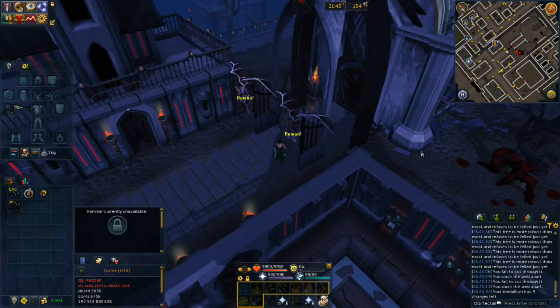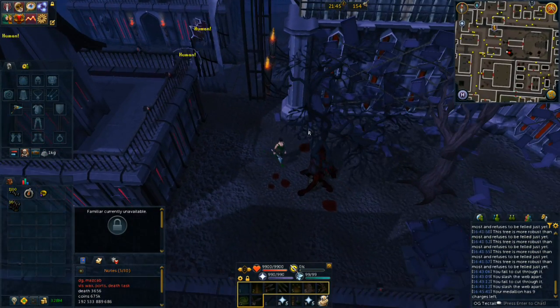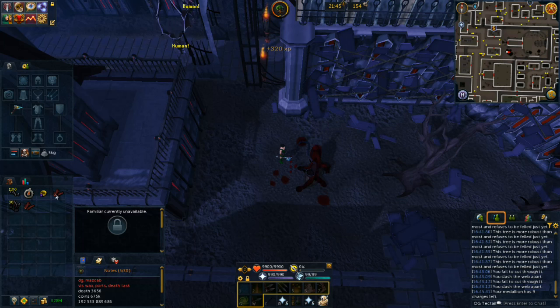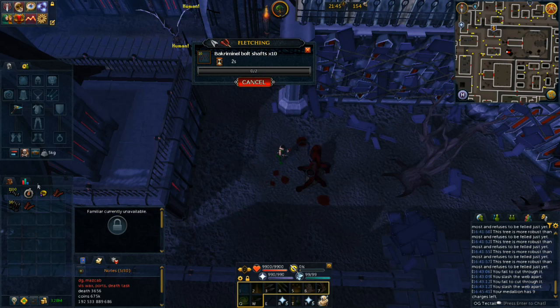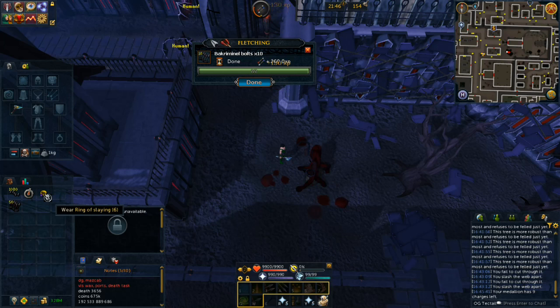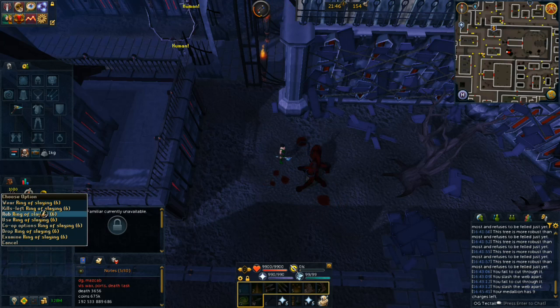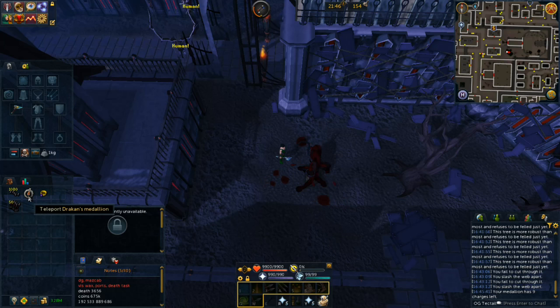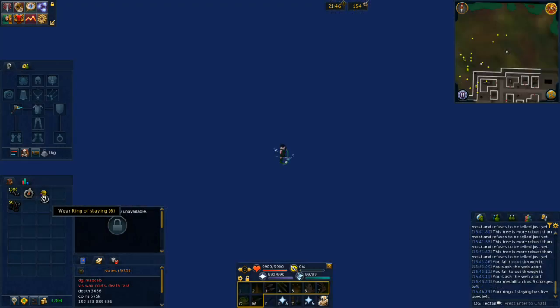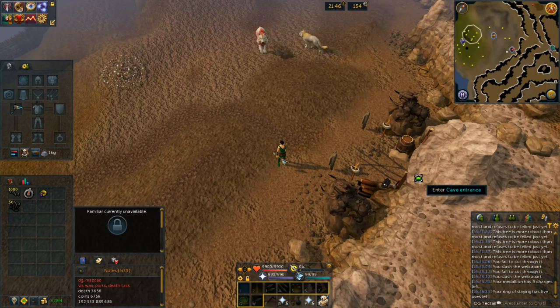If you are in combat you cannot make these bolts, but they don't deal a whole lot of damage so it's not a big deal. I got here using the Dragon's Medallion from the quest — just select option 4, Darkmeyer. The next location uses fairy rings. I bring a Ring of Slaying, which teleports you close to a fairy ring near the Kuradal Slayer Dungeon. From there, you go to the Glacior Caves, which requires Ritual of the Mahjarrat.